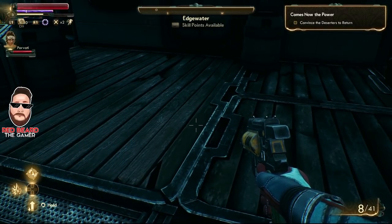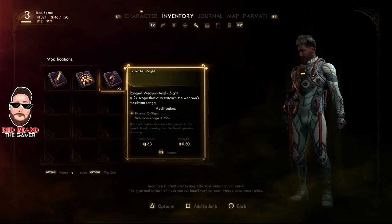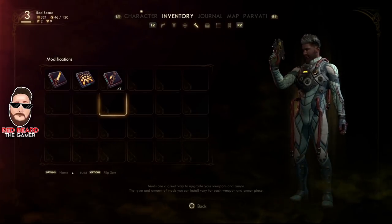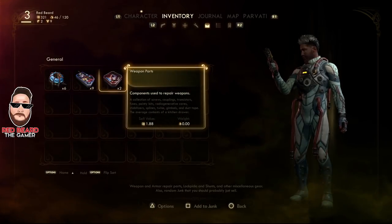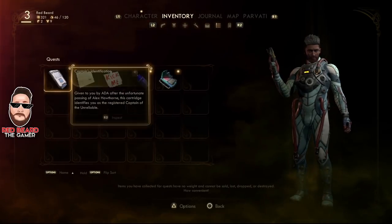On PS4, touch the pad to access your inventory, then press R1 to tab over to your inventory. You can navigate through it using R2 and L2. What you want to do is find the item you have that's worth the most amount of money — when you hover over items you'll see the sell values.